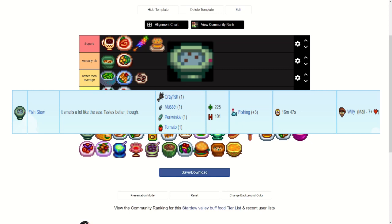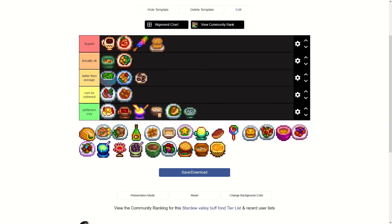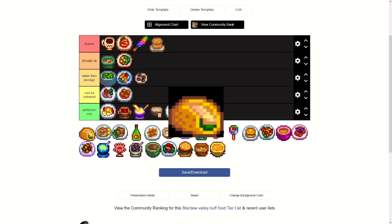Fish Stew takes a crayfish, mussel, periwinkle, and a tomato for plus three fishing and lasts the whole day. You get it from Willie at seven or more hearts. Those random fish ingredients make it a pretty weird recipe — I'd say it's perfection only, it isn't worth it.